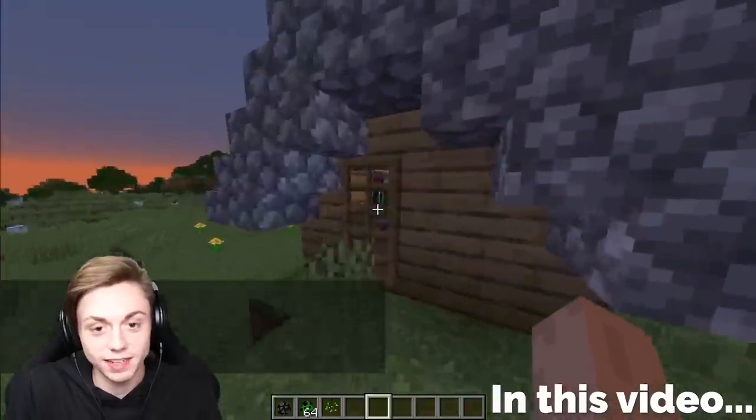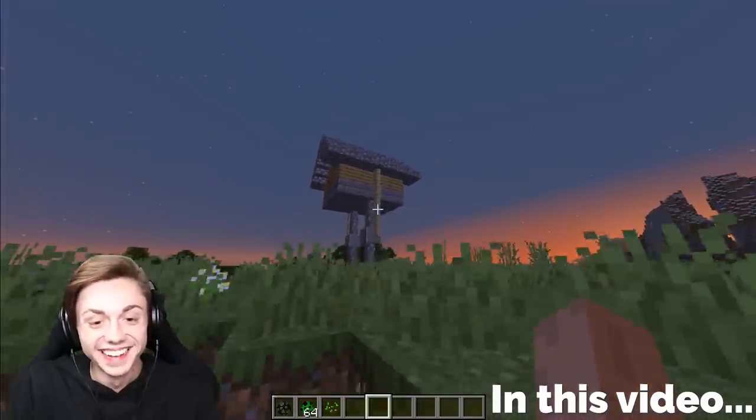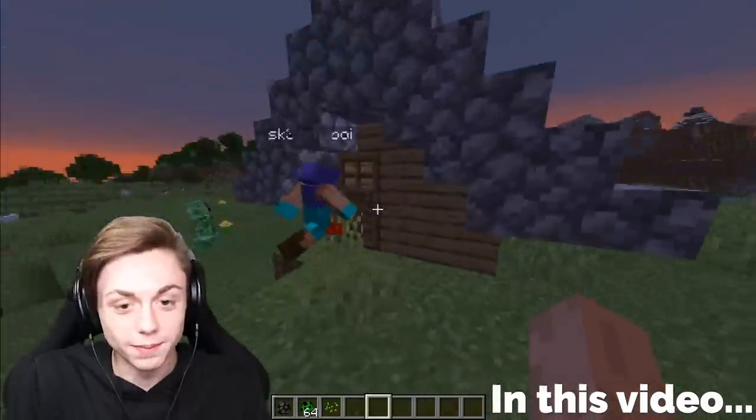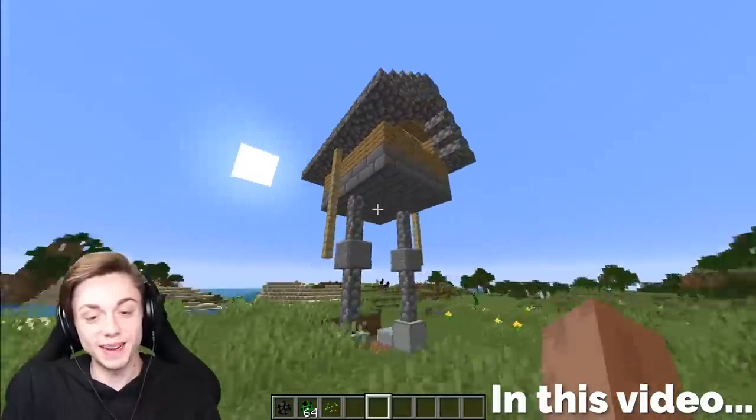All right, how do I use it? You gotta right-click — right-click the essence. Oh god. Oh wait, this is awesome. You dumb dumb! Ha ha ha ha ha ha, I love the starting animation.